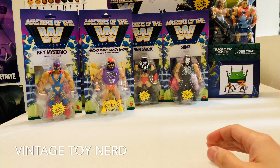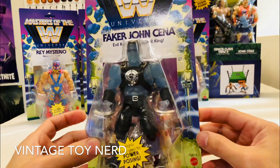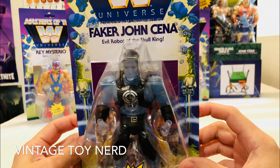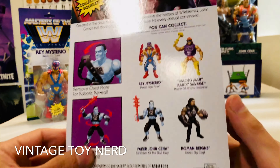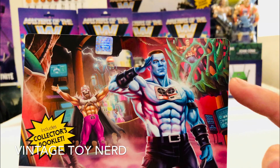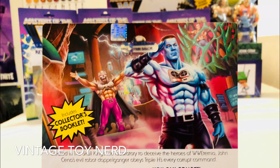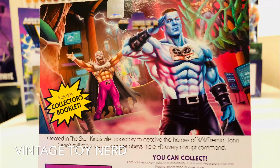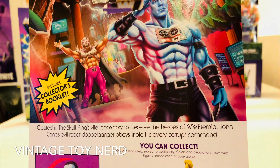Next up is Faker John Cena, sporting translucent plastic as the evil robot of the Skull King. On the back art, he's giving that salute — the Skull King kidnapped the real John Cena and created Faker John Cena. The card reads: created in the Skull King's vile laboratory to deceive the heroes of WW Eternia, John Cena's evil robot doppelganger obeys Triple H's every corrupt command.